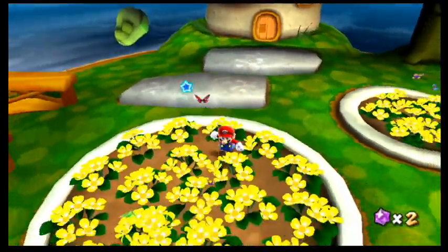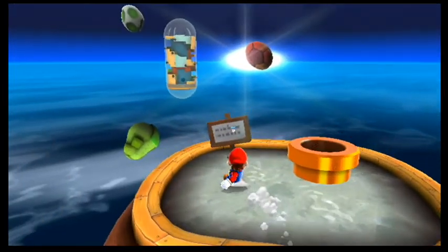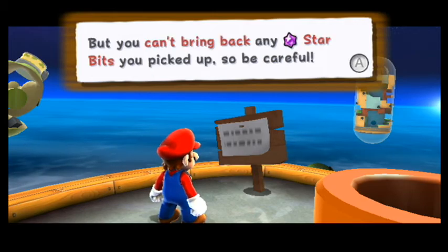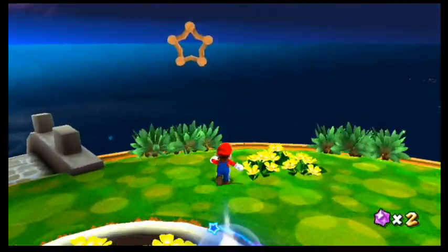Maybe you have to triple jump. There we go. That's basically what we already knew. So we can go to the bridge or we can just walk on over.